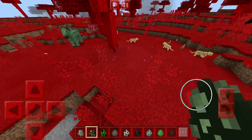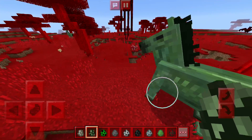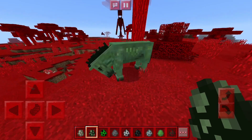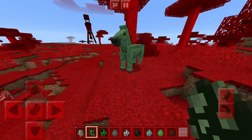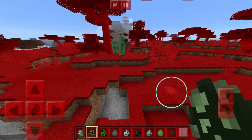What the heck — they ganged up on that horse! Apparently they now have teleporting powers and they want to kill every horse they see. I think I know why — because the horse is a horse and they want to turn it into a zombie horse, like zombies do to villagers.